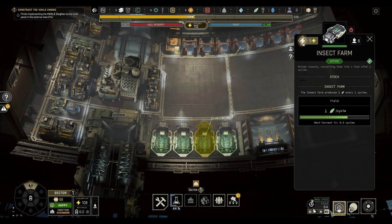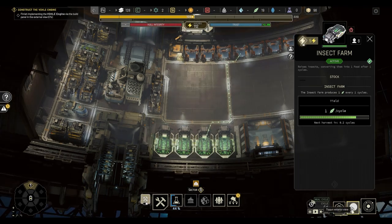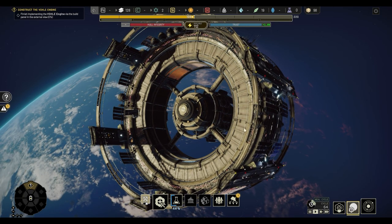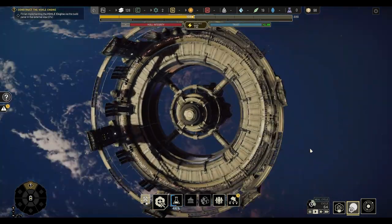Okay, our insect farm is all working. We need some more crew members, but I think we can let them go ahead and construct the engine now. So yeah, let's just get on with that. Where are we? Engines and external systems - Vol engine. It's going to cost us 100 steel, which isn't going to leave us with much. We're about as ready as can be for our first hyperspace jump.